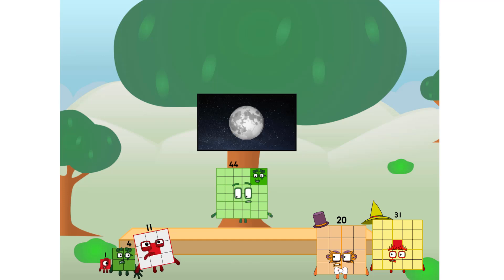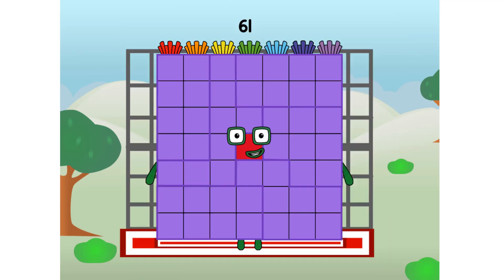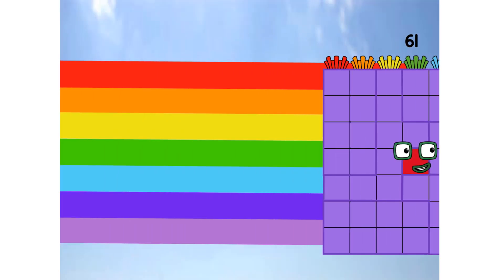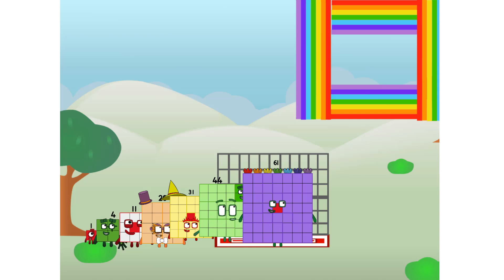But how will we get all the way up there? We call in some friends — some big square friends. 61 commencing rainbow test flight, all systems checking out, 7 by 7, wish me luck — whoa! Yowser! Didn't get that high, but I did just invent the square rainbow. Guess you've got to give it a go to get lucky.